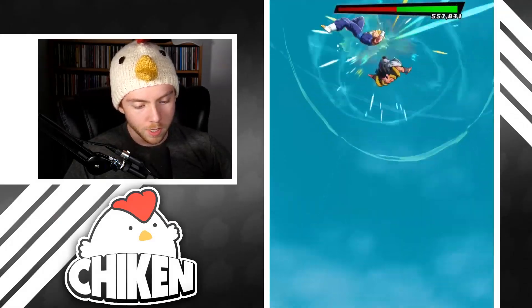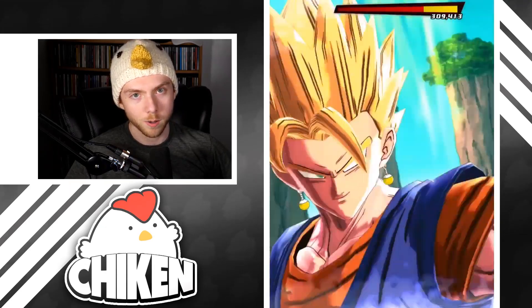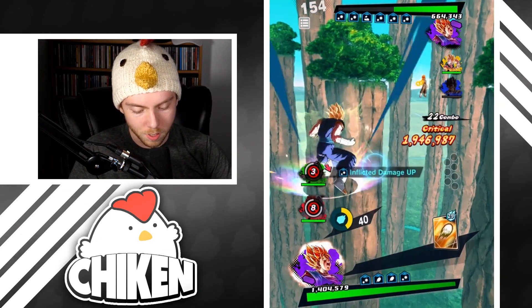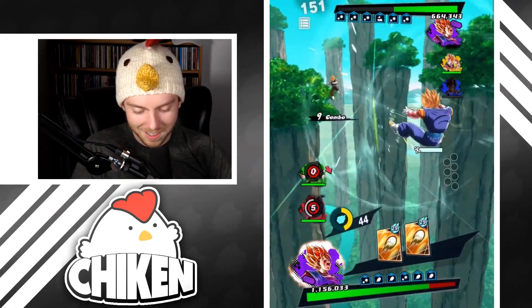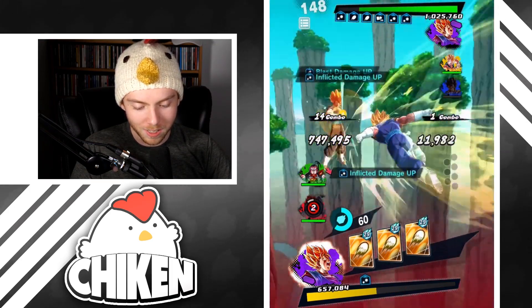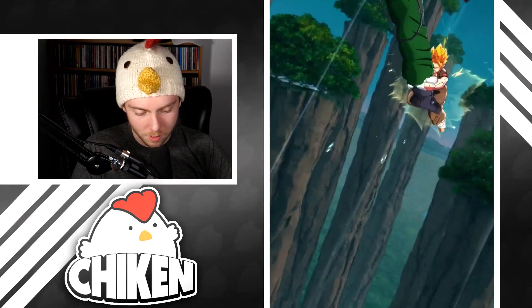It's funny how Super Vegeta can be sort of outdone by the new yellow meta that came out about a month ago — three yellow characters were very very good and were able to beat down Super Vegeta when he was running rampant. But then all of a sudden something new comes out and he's just back, ready to go again. He's a beast — what an actual monster.